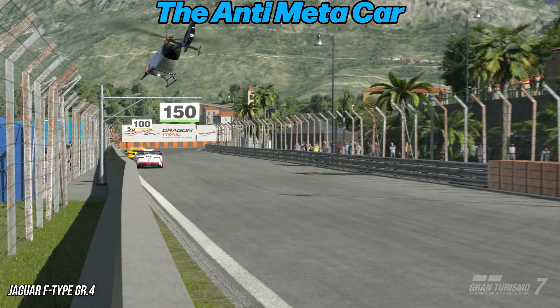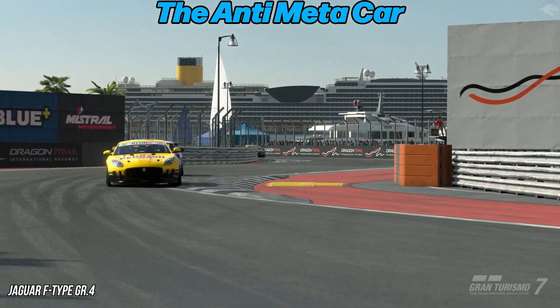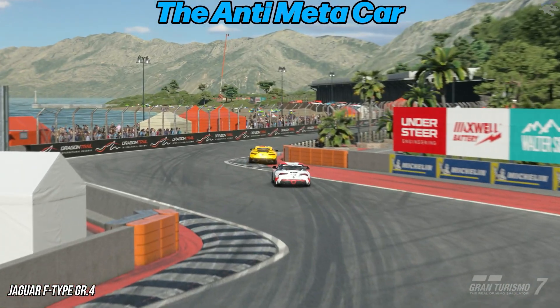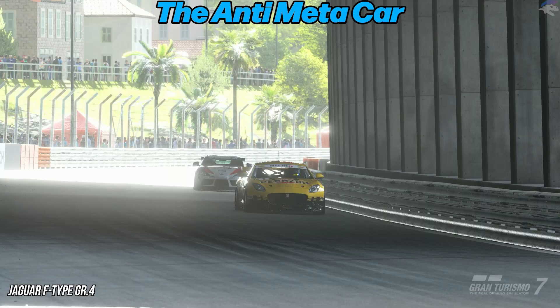Once again, the anti-meta car is the Jag. Like most of the anti-meta cars, it's a great all-arounder, but it isn't quite as fast or as nimble as some of the other cars. It doesn't have that straight-line power like the Aston does, but unlike the Aston, it has pretty good tire wear, so it is capable in a fight.